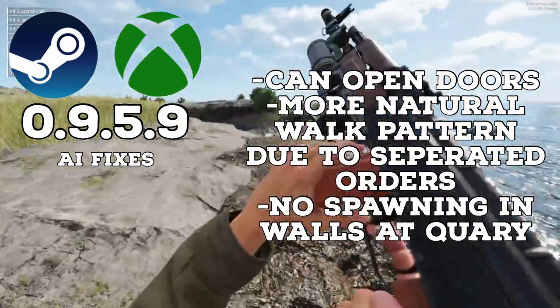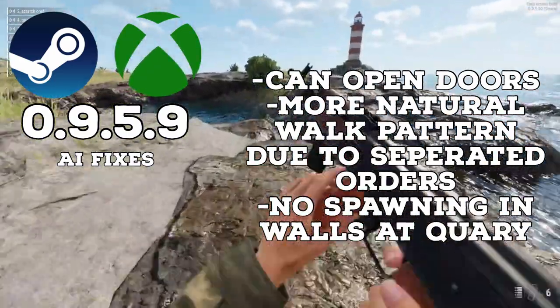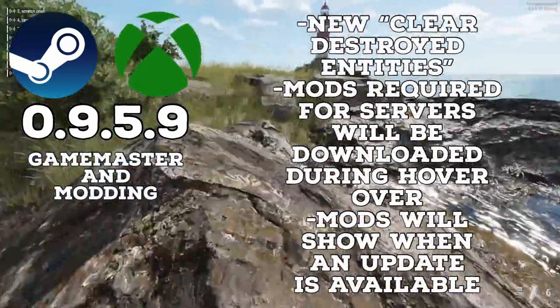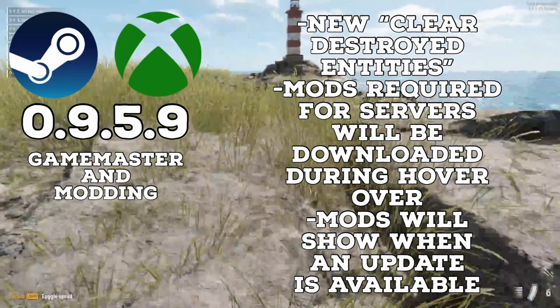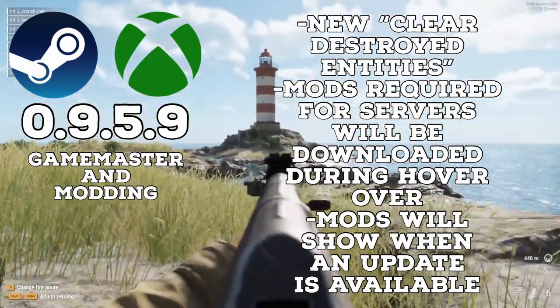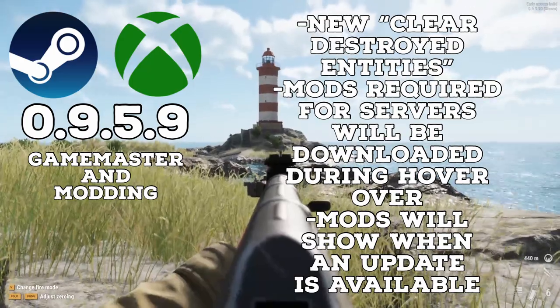In conflict, they moved the spawn form in quarry, so AI will no longer spawn inside walls. Game Master also got a new feature, as they added a new Clear Destroyed Entities toolbar action, which deletes all dead soldiers and destroyed vehicles in one click.